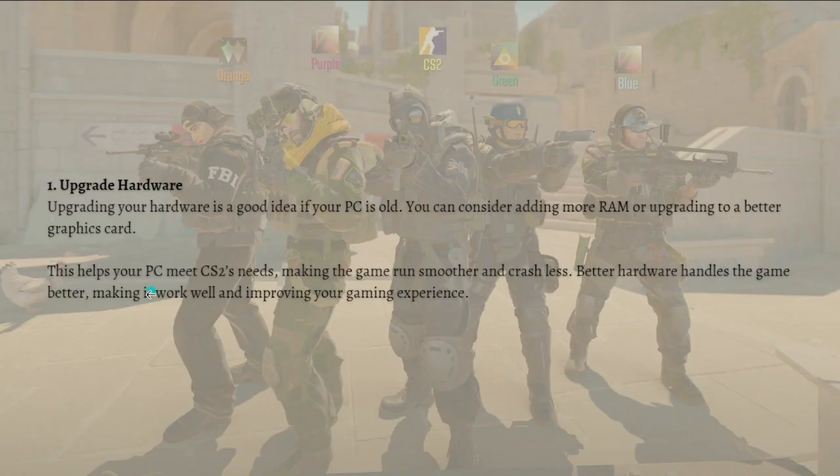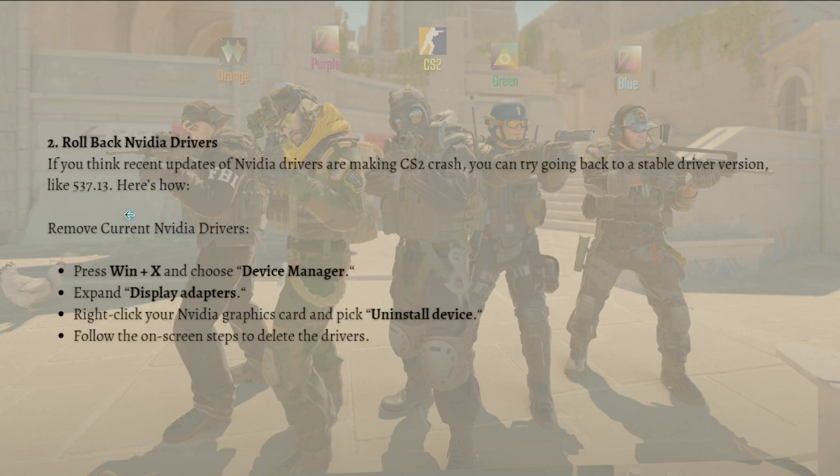To fix the CS2 mid-game crashes, the first thing you need to do is upgrade your hardware. Upgrading your hardware is a good idea if your PC is old. You can consider adding more RAM or upgrading to a better graphics card. This helps your PC meet Counter-Strike 2's requirements, making the game run smoother and crash less.